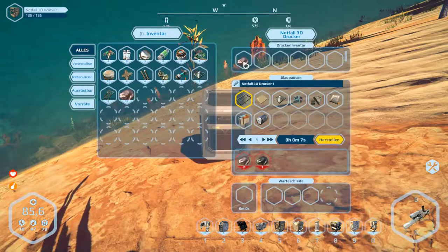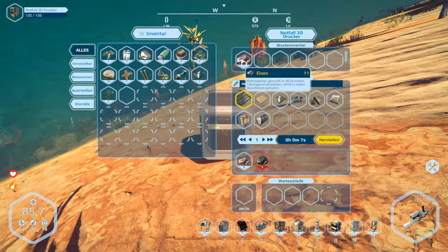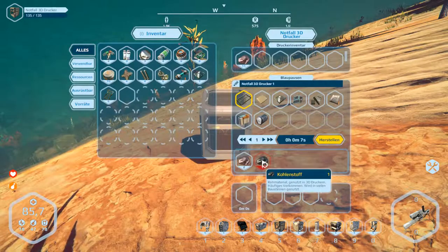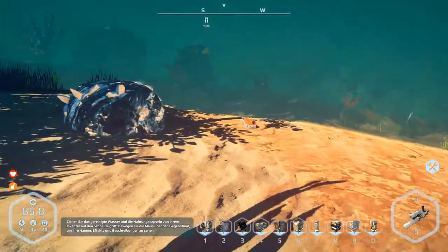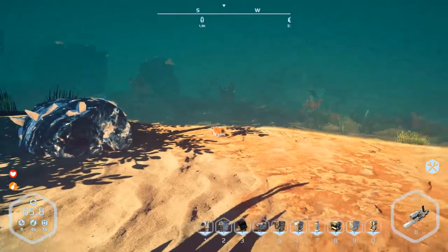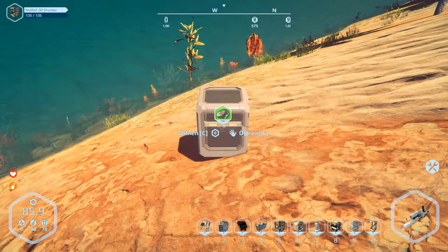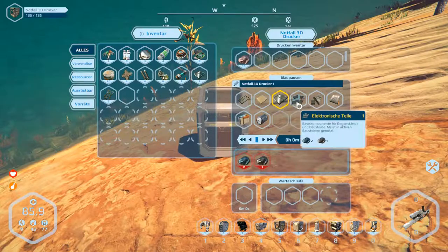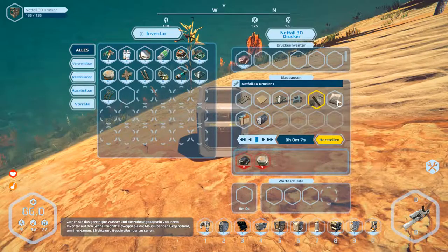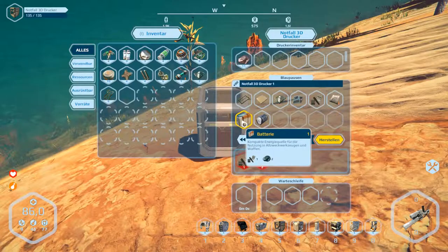We need iron and carbon, but that's missing so we can't produce it. Let's open this and have a look what we can build. We can't build anything — nothing. But that's not bad. We've got no more space to get this aluminium. Press E... can't take that.